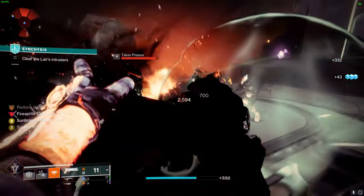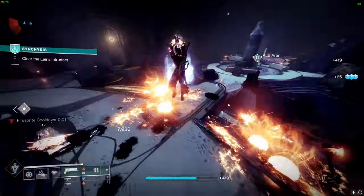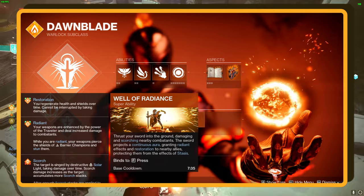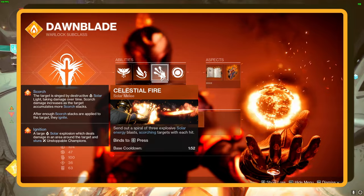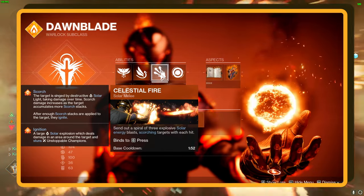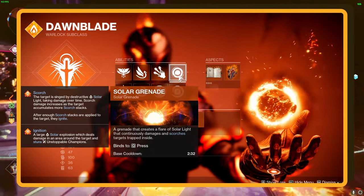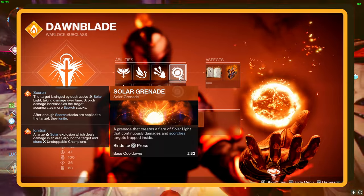Let's dive into the abilities that'll turn you into a solar powerhouse in Destiny. For your super, we're rolling with Well of Radiance — it's like a life-saving oasis, keeping you and your team buffed and in the fight. For our melee, we are using Celestial Fire, which launches a trio of fireballs that turn your foes into crispy critters on impact, while slapping them with a scorch for good measure. For our grenades, we are using Solar Grenades — these bad boys unleash a burst of solar fury, continuously charring and damaging anyone foolish enough to stand in their way.